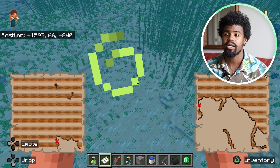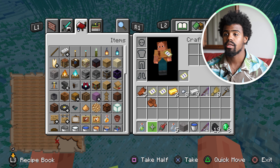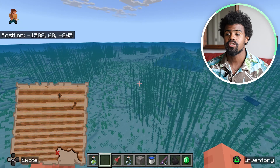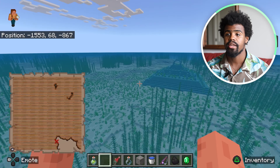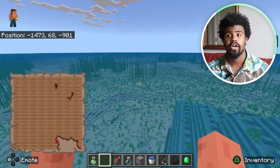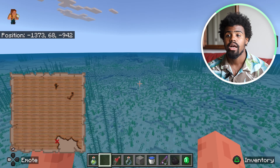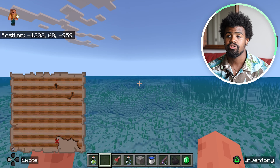I'm going to hit the triangle button to open up the inventory and move. I'm going to move this one — we can see my little cursor's pointing this way, so I'm just going to head towards that treasure. That's how we're going to find the Heart of Sea, which can be super helpful because that's how you're going to make a conduit in Minecraft. So we're just going to find this buried treasure.